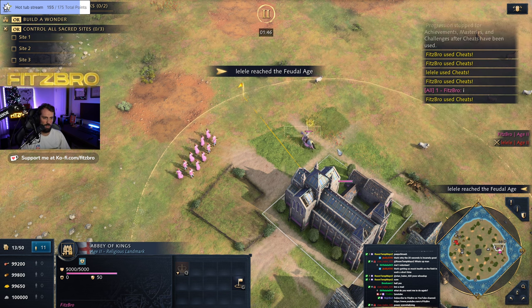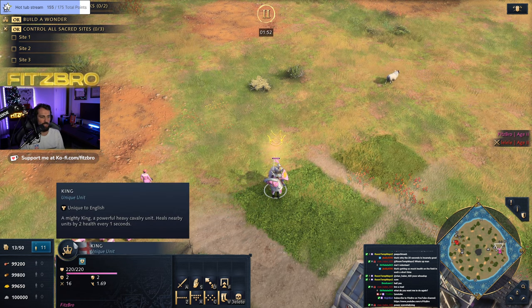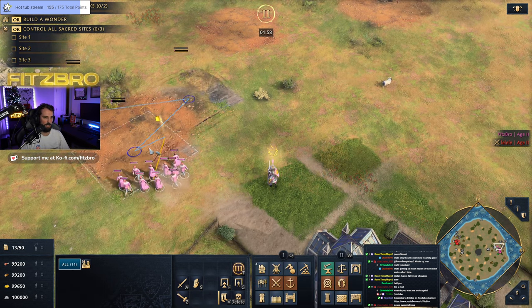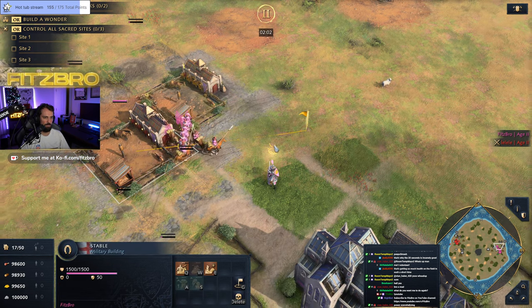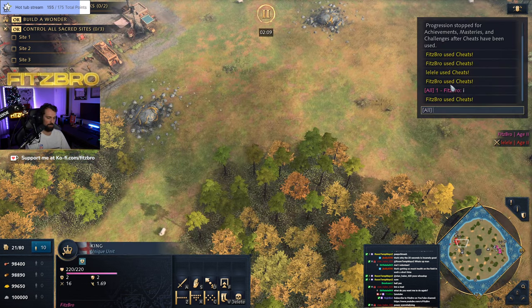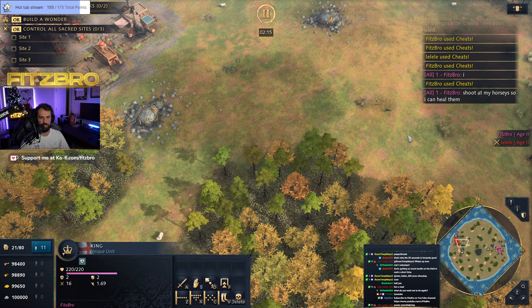What does this King do? The way it works is it heals units when they're out of combat — it heals nearby units by two health every one second. Let me demonstrate this: I'll get some horsemen out on the field, get a little damage on them, then we'll go stand near the town center and heal them up so you can see it in action.